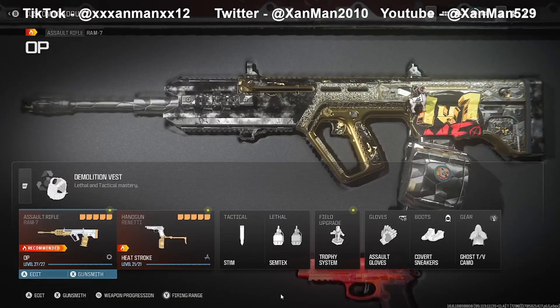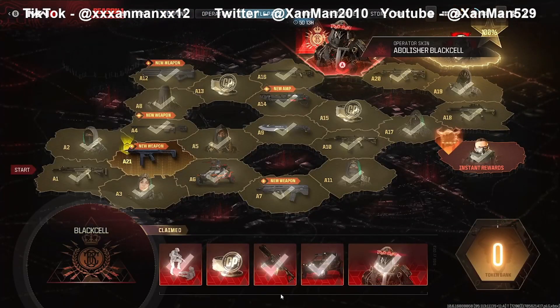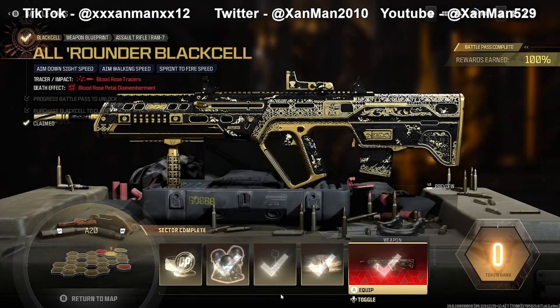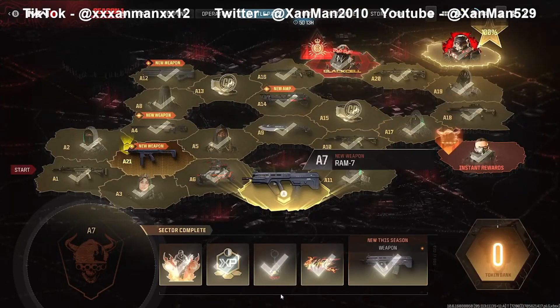There is also a possible glitch - I don't know if they fixed it with the reloaded update - but if you had a Black Cell and started from the Black Cell page, got the Ram 7 blueprint, grinded the weapon with that blueprint, and unlocked the actual weapon, there may be a glitch for the Forged challenge. That's just a guess though.